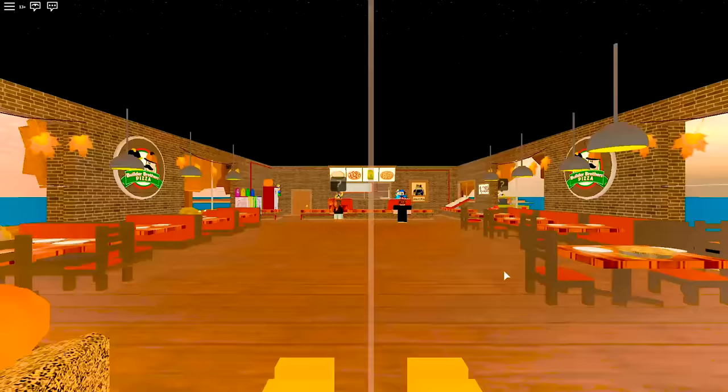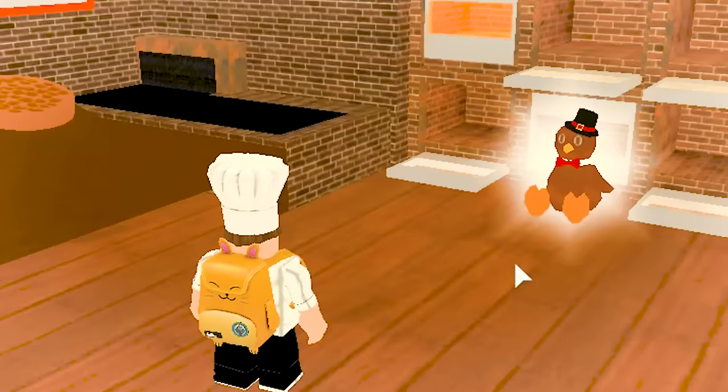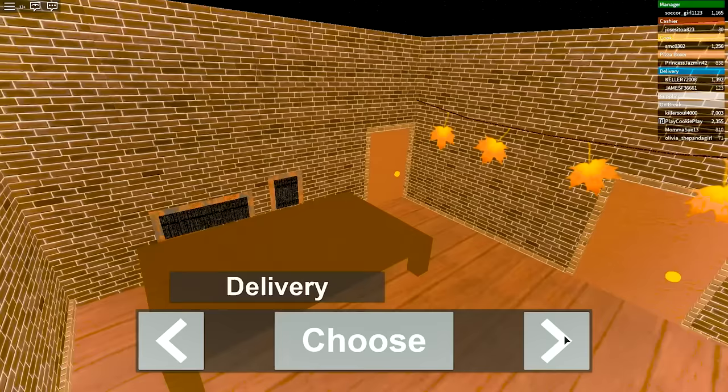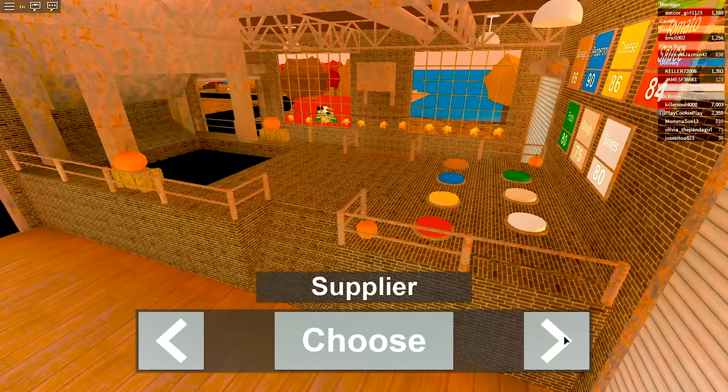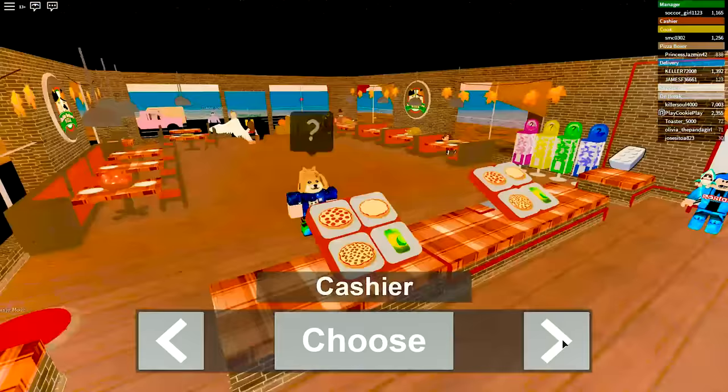Alright, what type of job do I want? Do I want to be a cashier at the pizza restaurant? There's a turkey! The chef has a little animal backpack. I could be a chef. Pizza boxer with this girl with a tail. Delivery — there's a pumpkin in here. Supplier, there's nobody there. Or I could start at my house. I think I want to start making the pizza.